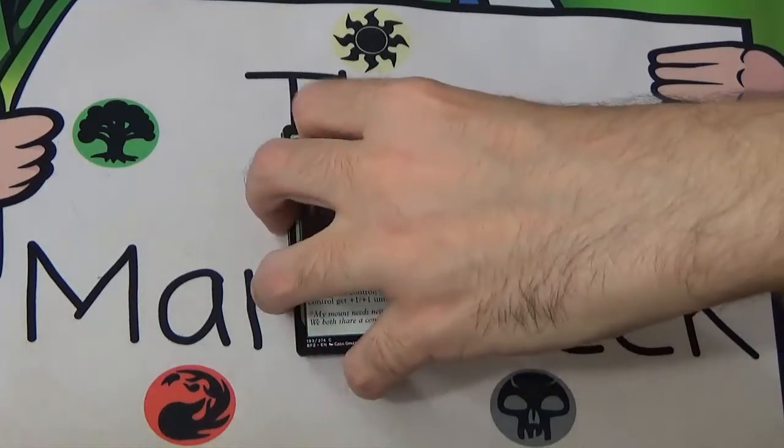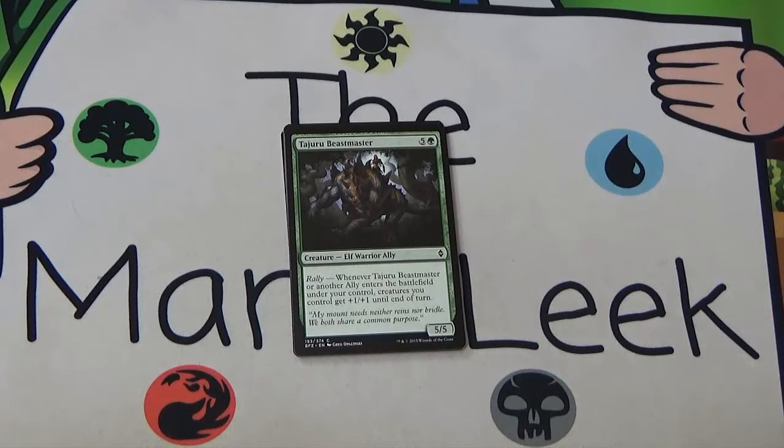Next up we've got Tajuru Beastmaster, five and a green for a 5/5 with Rally — all of your creatures get plus one plus one. Here's one of the worst ally creatures. This creature is going to come down really late into the game so the ally trigger isn't even really going to happen that much. When it enters the battlefield you want a whole lot more than a momentary anthem for your team for six mana. Tajuru Beastmaster is just not good. People who tend to play this have mediocre versions of the ally deck and it doesn't tend to go well for them. Don't play Beastmaster — it's just not good.